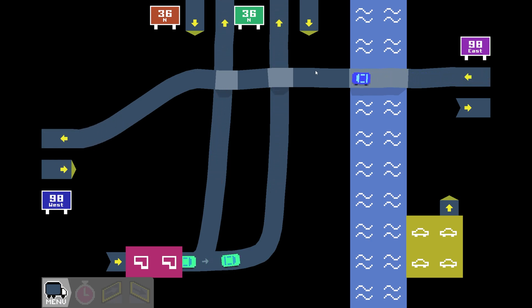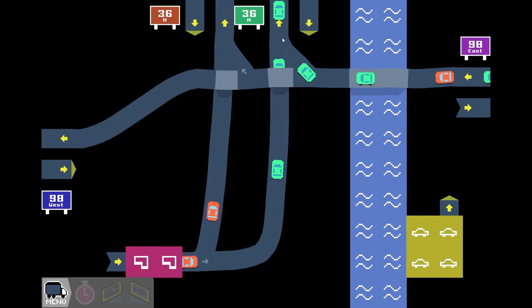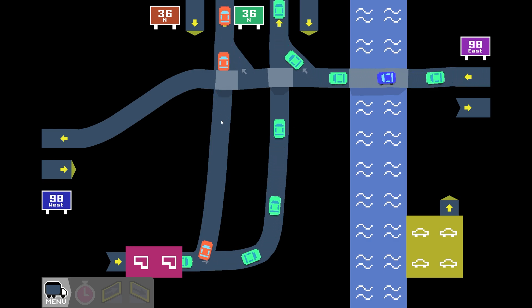How do we get up there? Slip roads, of course — wonderful little slip roads. Out of here and into there, as smooth as we can. Let's wait for this orange car going to 36 North and see if that works as well over here. Yes it did — good, wonderful.